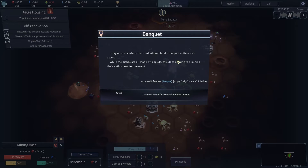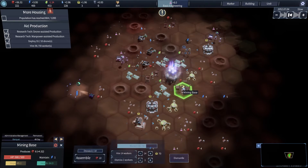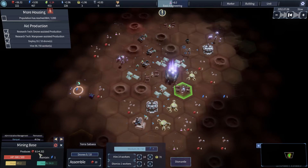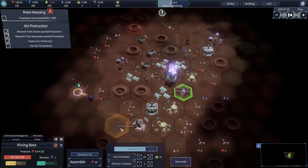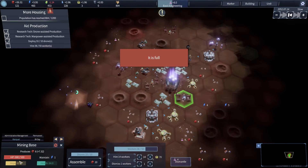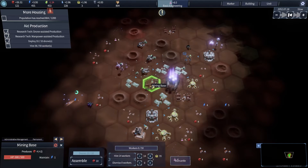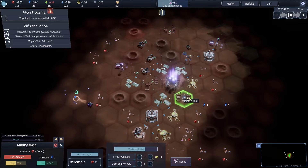Every once in a while, the residents will hold a banquet of their own accord. While the dishes are all made with spuds, this does nothing to diminish their enthusiasm for the event. Wonderful — hope's gone up. God, you love to see it. So this mining base is now plus 4.32. Nice. Assemble some drones as well. It has a hope and a health score now that I put humans into it. That's quite interesting.